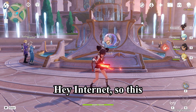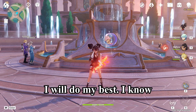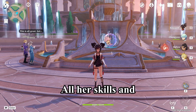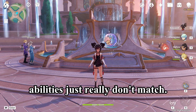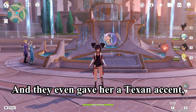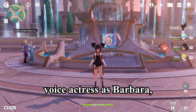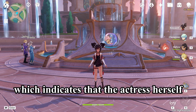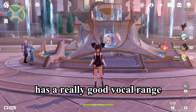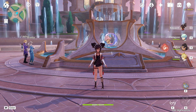Hey internet, so this is my Xinyan build. I will do my best — I know she's a weird character. All her skills and abilities just really don't match, and they even gave her a Texan accent, which I have no issue with. She has the same voice actress as Barbara, which indicates that the actress has a really good vocal range and is really good with accents.